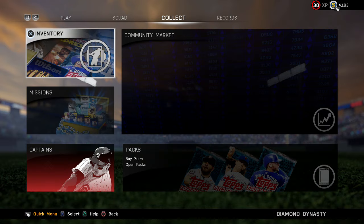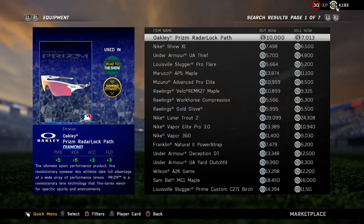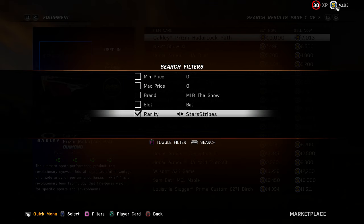What you're going to want to do is go to the Community Market, go to MLB cards, then go to equipment, hit filters, then go by rarity. You've got common, bronze, silvers, golds, diamonds, then you've got camo — which were in the game last year.